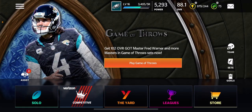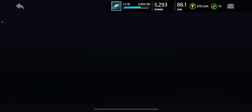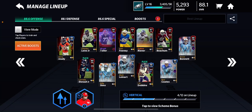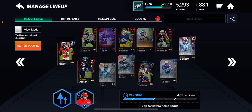This promo is pretty good for us, at least. We have an 88.1 overall right now. Here's our offense. We got a lot of upgrades to our offense mainly yesterday. We got one or two to our defense. I ended up getting this J.K. Dobbins from playing some events. I actually bought this Ben Coates.